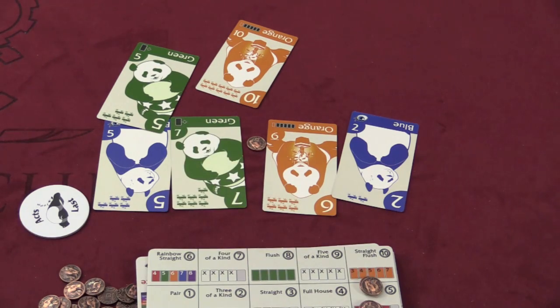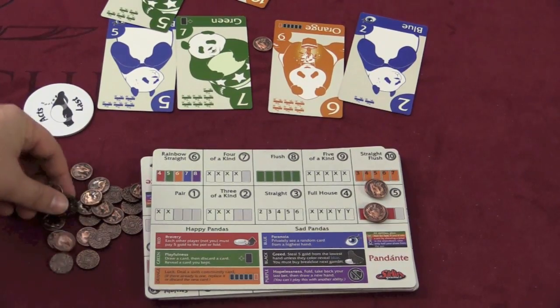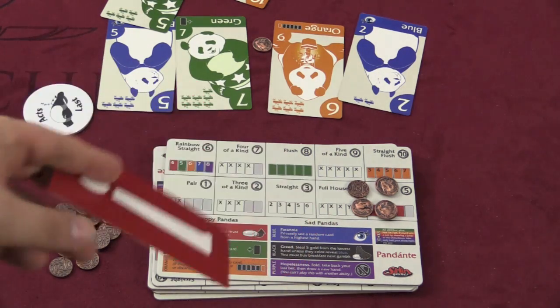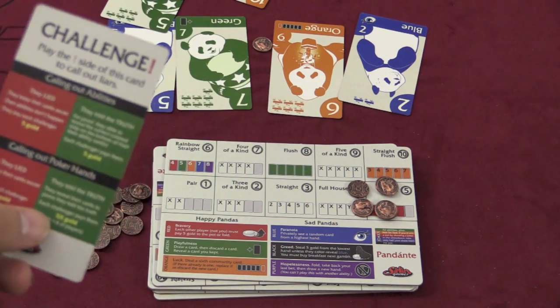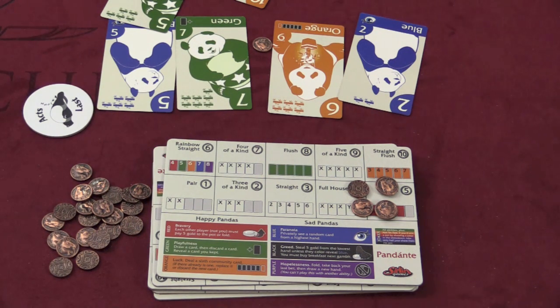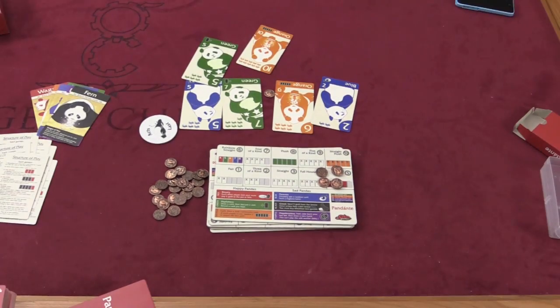Players can fold at any point, or keep putting gold on there. And eventually at the end, everyone's going to announce what hand they have. You don't actually show the hands — you announce them. People can challenge you on your hand, and if you lied about your hand, you have to pay each challenger five gold. If you were telling the truth about your hand, each player has to pay you five times the number of players — so in a four-player game, they would have to pay you 20 gold. Then the round is over and you go to the next round.